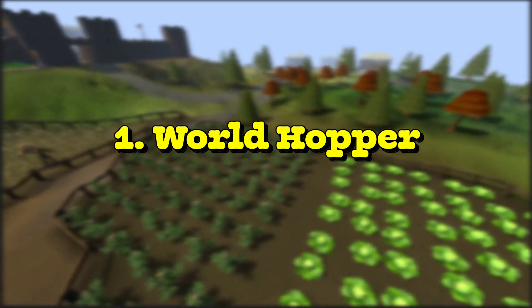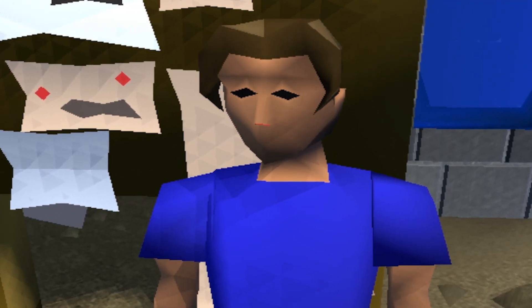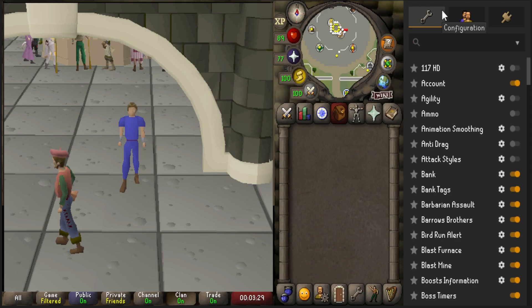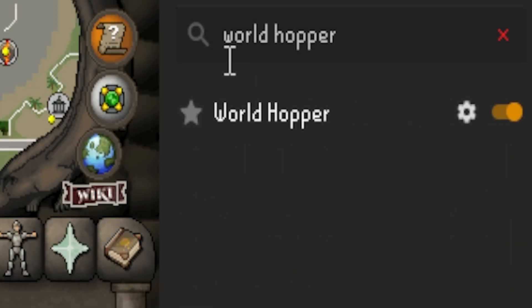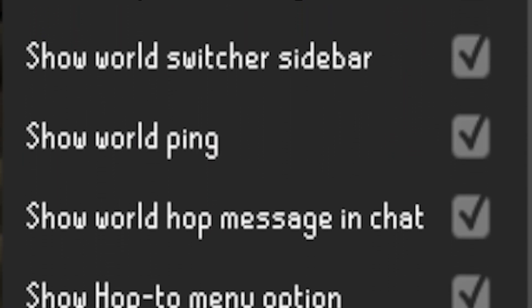In at number 1 we have the World Hopper. I discovered this recently and I've been using it so much. You can even use this outside of PVP. You want to type into your RuneLite configuration tab 'World Hopper', enable it, and click the cog on it, and you will see the following options. There are multiple options, but the main ones I'll use are the Quick Hop Hotkeys and the Show World Hop Message in chat.